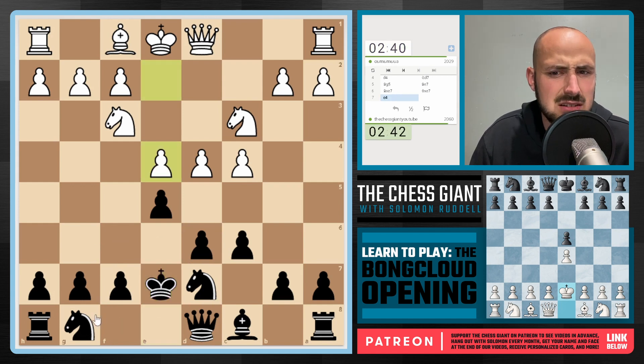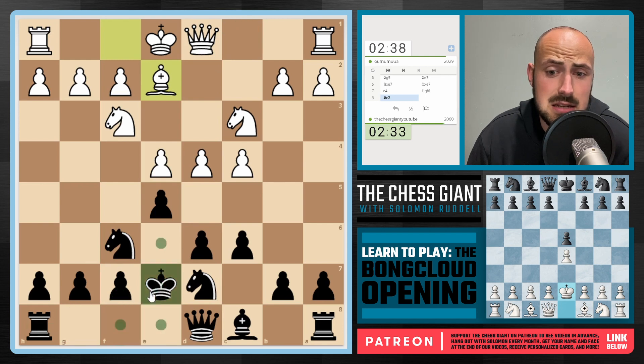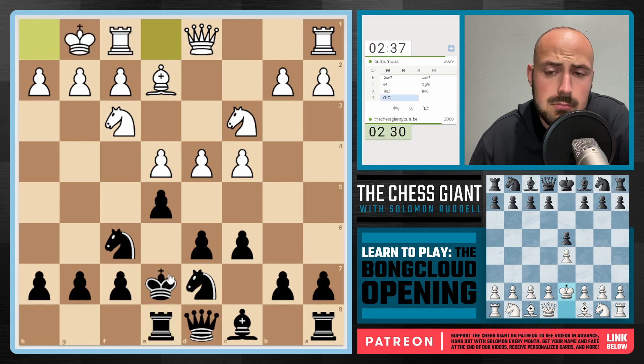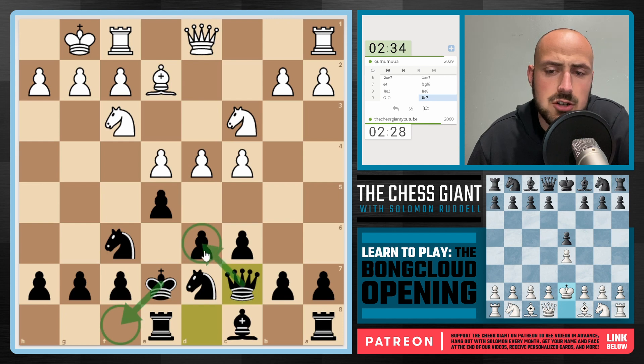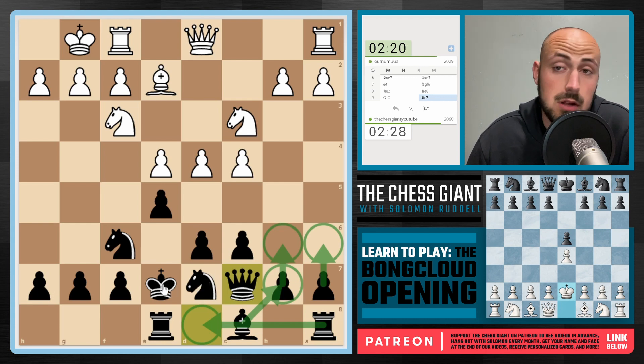I actually prefer this over the other lines because our Bishop isn't on f8, but we traded it for the Bishop that was on c1, and that's going to give our King a very nice, easy path over to the kingside. So I think here we can just play Rook e8. I got to make sure d6 is covered first. Then at this point, we got ideas like b6, a6, slide our Rook over to d8 — we're going to be okay if we play it right.